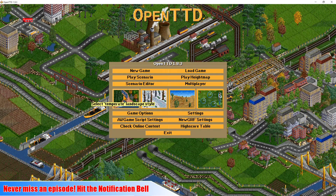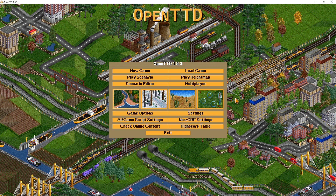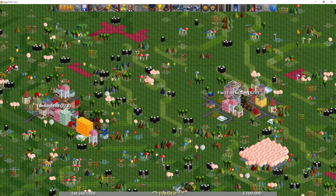Across the middle here you can see the different landscape styles. We've got the Temperate environment, Subarctic, Subtropical and the Toyland one. Each one provides different aspects of the challenges as well as different graphics. The graphics of the Toyland one are not liked at all. You can see here with its garish buildings, industries, trees and grass — it is a pretty ugly looking thing. That's what I think anyway, and it seems like a lot of people agree.